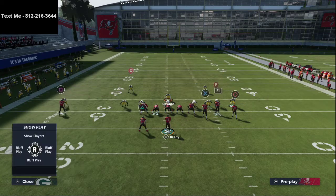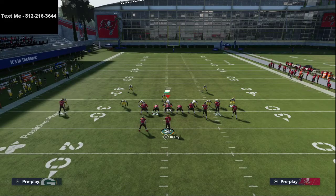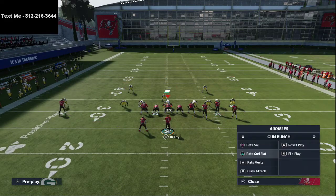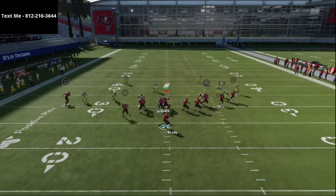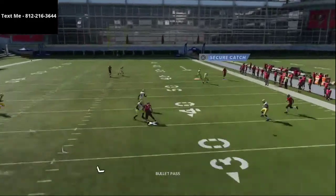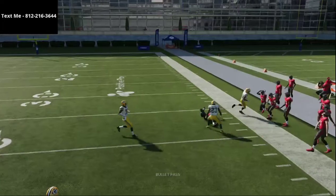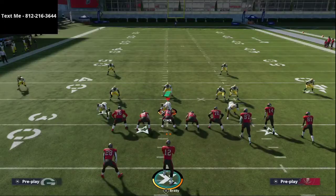I'll show you this one more time. To mimic my user, I'll put him in a little hook curl to the left side — that's typically where I user, on the left side and up the seam. Take a look at this corner route one more time. You see how that outside third kind of hangs on it? He does drift on him at the very end, but there's no window to throw it and no way that they can really accurately do that.